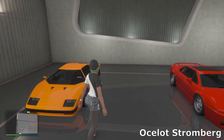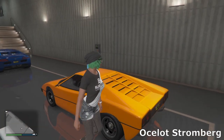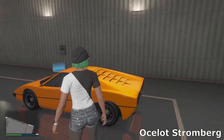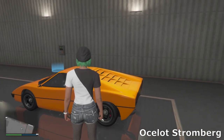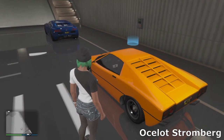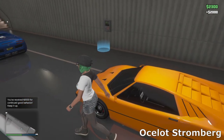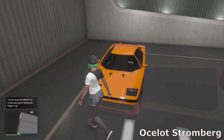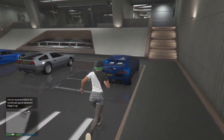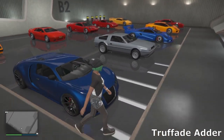Then we've got the Stromberg, based off the older Lotus — so we've got two sort of Lotuses together. This is based off the James Bond Lotus from the Bond film — obviously the submarine Lotus. I just went for a simple orange look with stock wheels. There's really no customization on this car, but I think the stock wheels matched the car quite nicely.